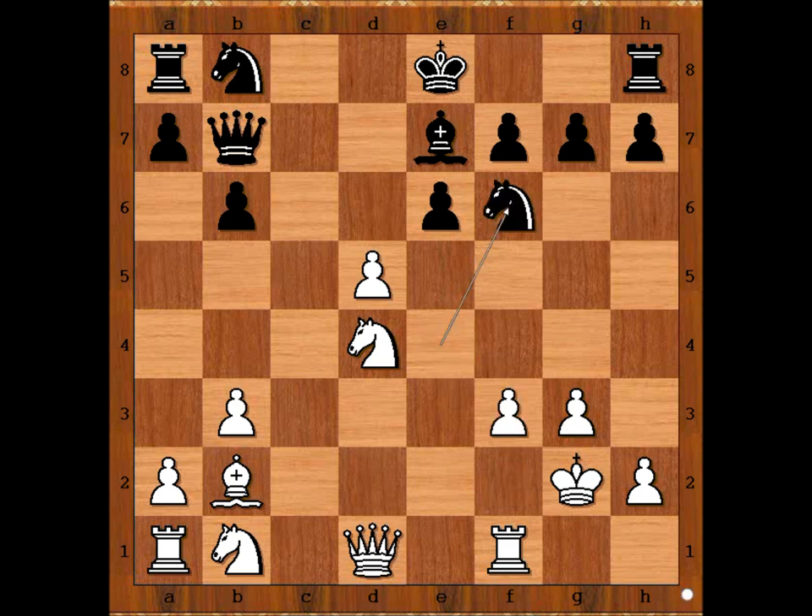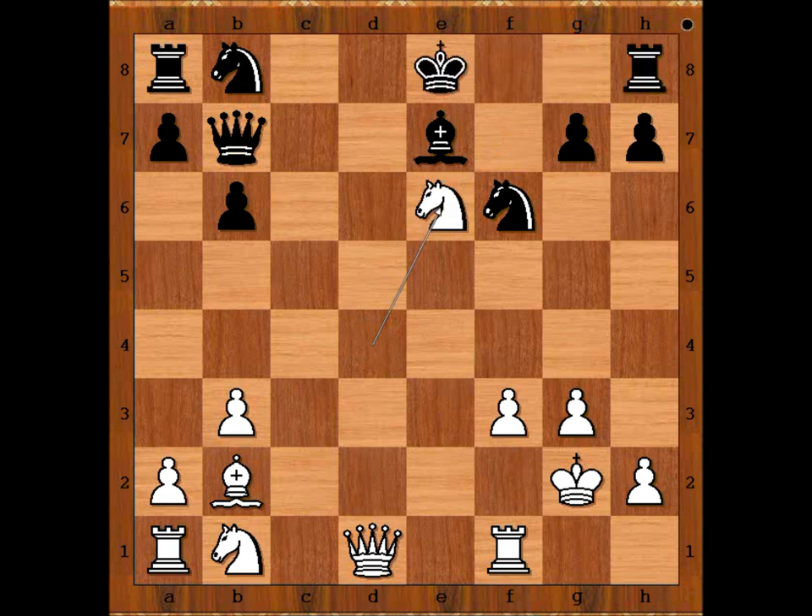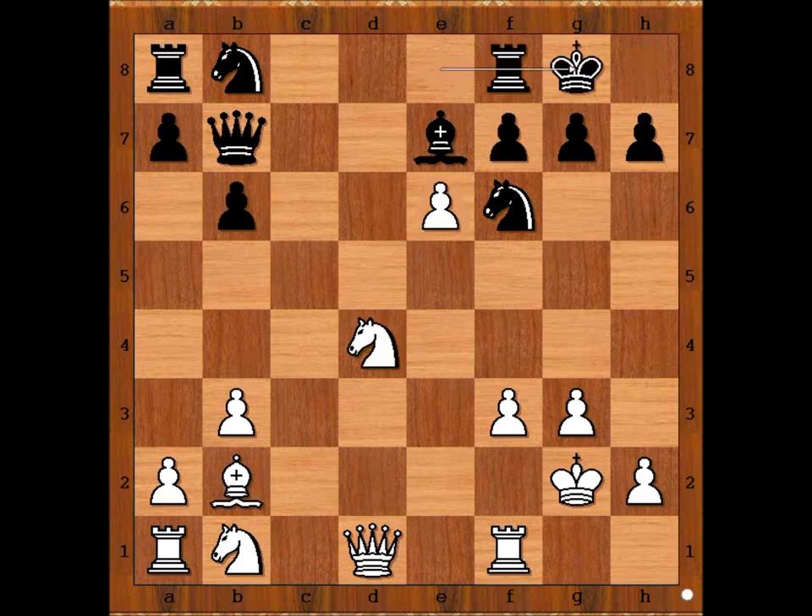Knight to f6. D takes on e6. Black to move. Taking the pawn was considered, but Ballanel castled kingside. If pawn takes pawn, knight takes on e6. So we have a castling.